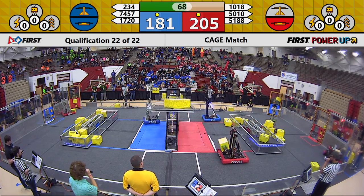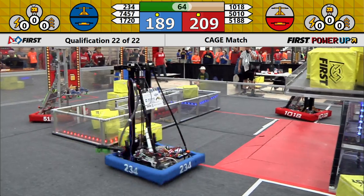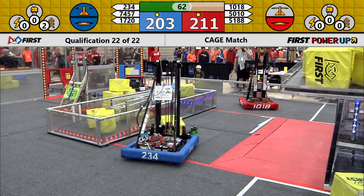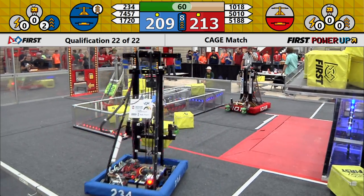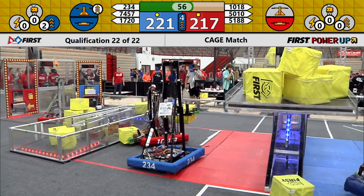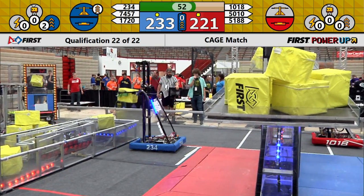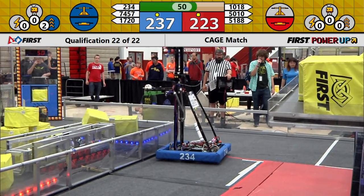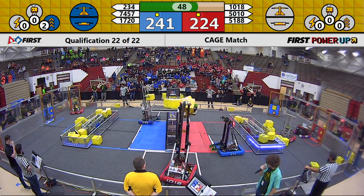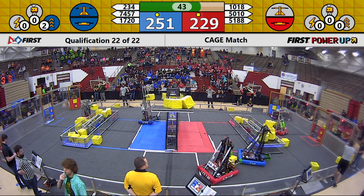234 putting another cube up on the scale. 1018 also putting a cube up on the scale themselves. We have a power-up play — a boost played by the Blue Alliance, doubling the points on their switch and scale for 10 seconds. 234 now starting to attack the Red Alliance switch, feeling that they have the scale pretty much in the bag and can start focusing on other areas of the field.